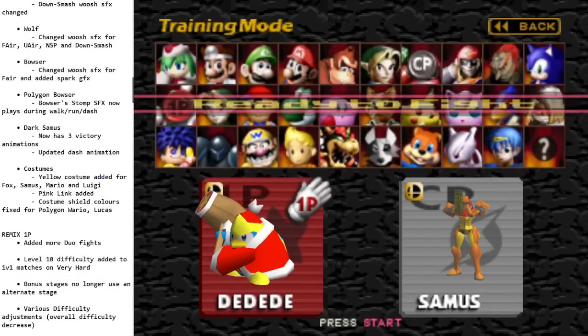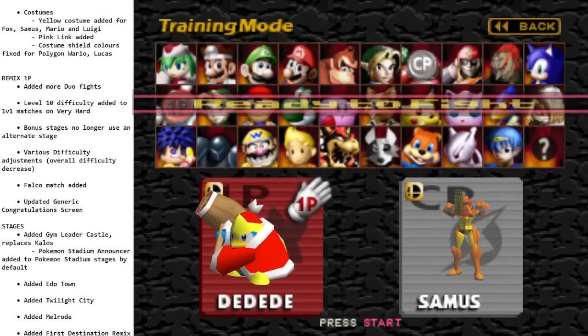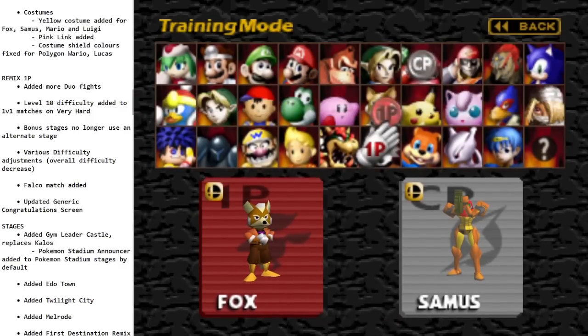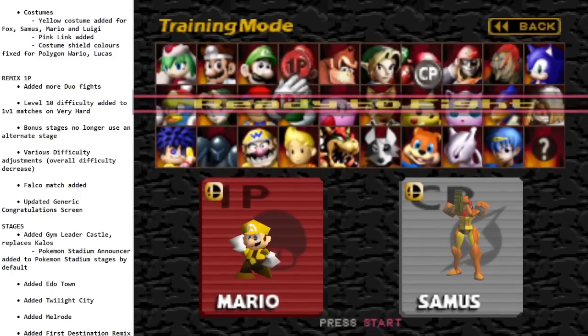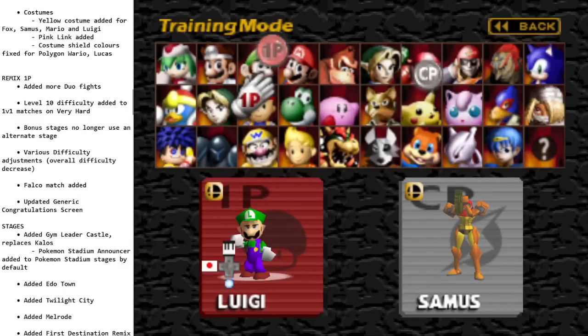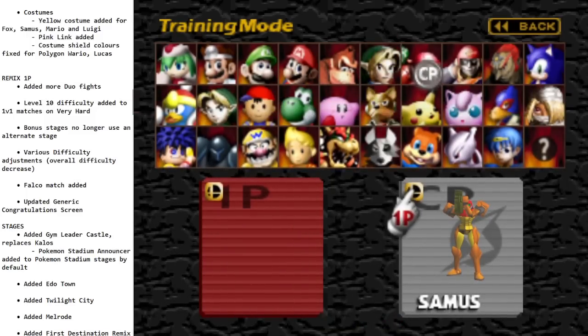Dark Samus now has three victory animations and an updated dash animation. Some characters got yellow costumes — Fox got a yellow costume, Samus got a gold one, Mario got one, Luigi, and Link got pink Link. I wonder if they're going to add a yellow team.